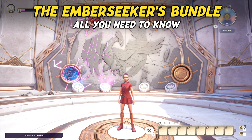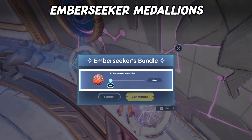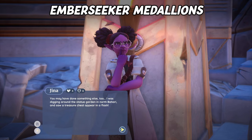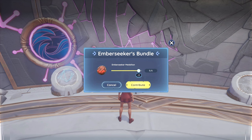Next up is the Emberseekers Bundle — it's a bit different, as it's more of a mini-quest. You will need to contribute six Emberseeker medallions. The first one you should have already received after talking to Gina for the Vault of the Flames quest. She also hints at the first of the other five locations in Bahari Bay. Here's a map of all five locations where you can find treasure chests that each contain a medallion. Upon completing the Emberseekers Bundle, you will receive a new housing item: the Emberborn Brazier.